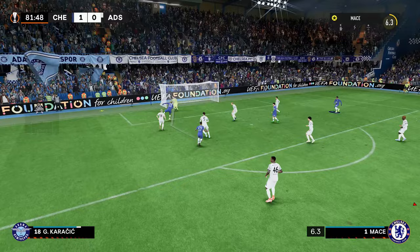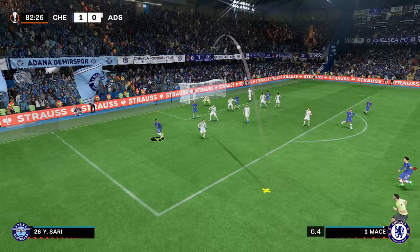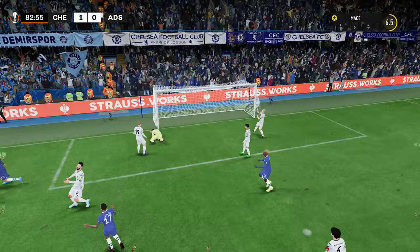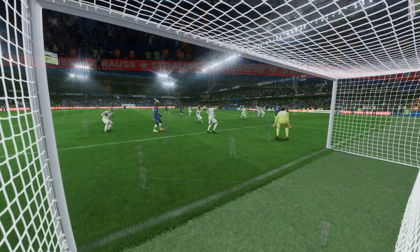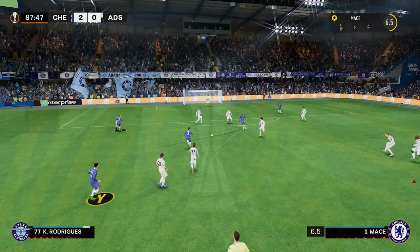From the corner they clear it to the edge of the box, it falls to number 32, who plays it into Plata. Plata lets it through his legs into Brooking and somehow he sneaks it in at the near post. You don't expect the centre back to score a goal, but that is so cheeky from Plata — he knew exactly where his teammate was. It's a decent finish from a centre back; the keeper has hot feet, can't quite set himself, and we're 2-0 up.